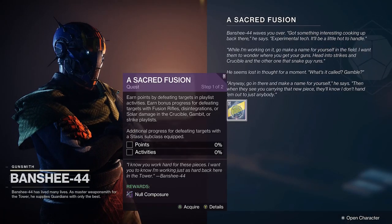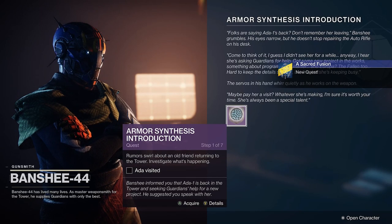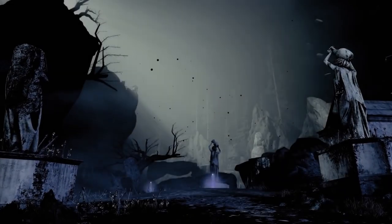In previous seasons, in order to get the ritual weapon it was very simple. Once the new season launched, all you had to do was go to Banshee and he would give you a new quest. Once you completed the quest, that's how you could acquire the new ritual weapon — you'd just come back to him and he gives it to you.